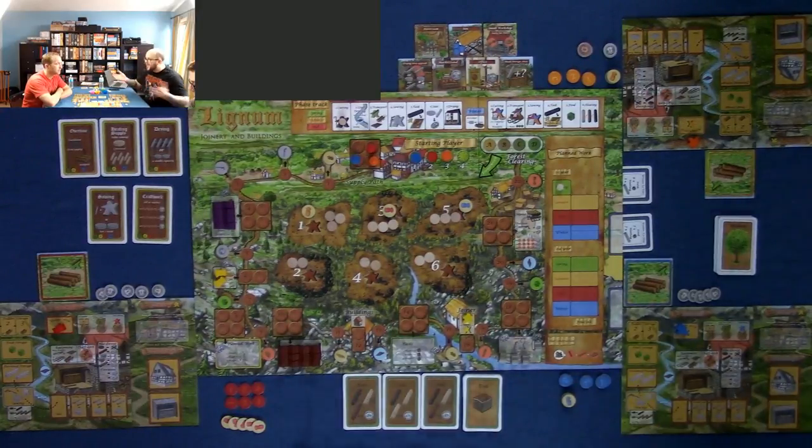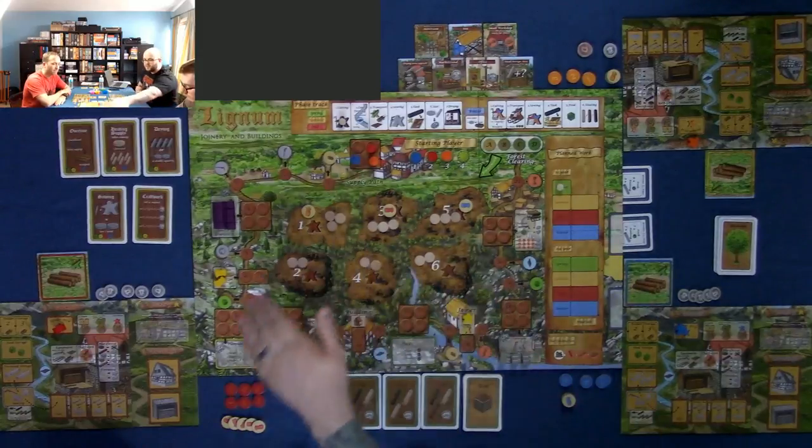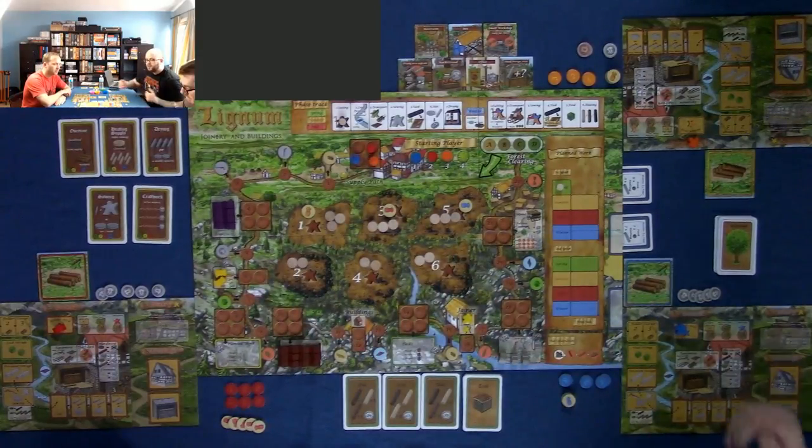In Lignum, we are running our own wood-cutting enterprises. The goal of the game is to make the most money — just like any worthy enterprise. The game is basically broken up into three phases: you select what area you're going to cut, then you go through a supply path, and then there's some end-of-round bookkeeping.